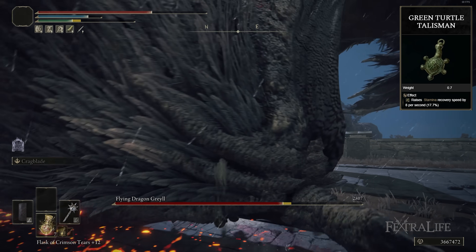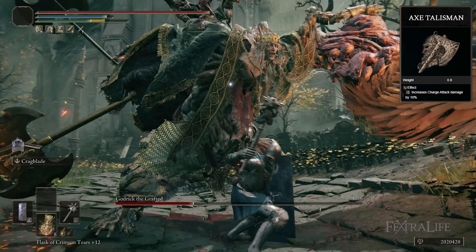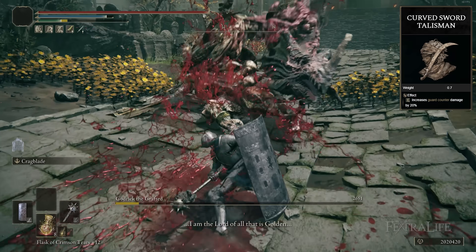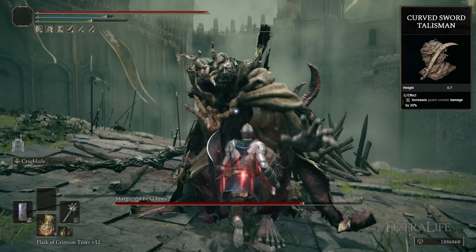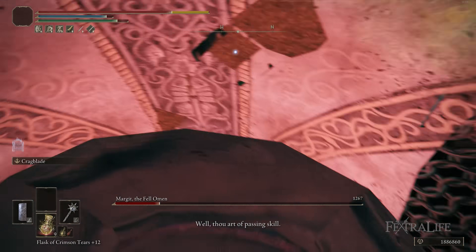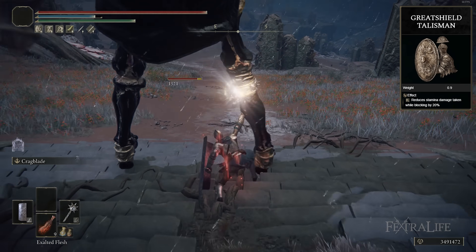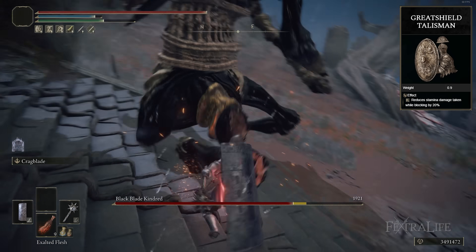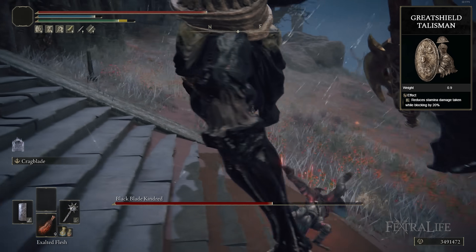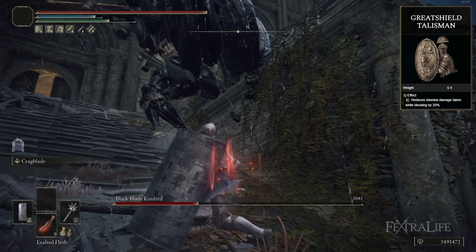I have the Green Turtle Talisman for stamina recovery so you can block and attack without worrying too much about your stamina. We have the Axe Talisman which further increases your charged heavy attack damage — we do a lot of those so that's a good damage increase. We have the Curved Sword Talisman which increases your block counter damage. All of these talismans can be found very early on in the game. Also, when you defeat Margit and go get that Tower Shield, you're going to gain another talisman slot, so you'll have two talisman slots right away. The Great Shield Talisman is in my last slot and further increases the guard boost of your shield, making it so you lose less stamina when you block — you can block and counter and never really run out of stamina with this build.